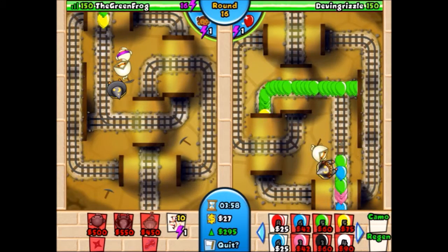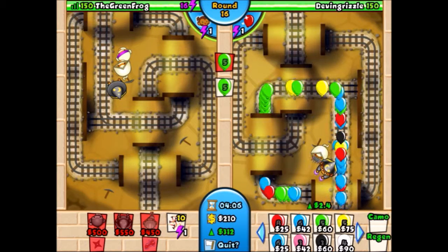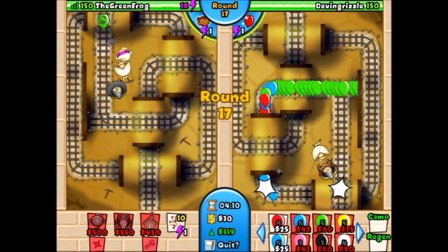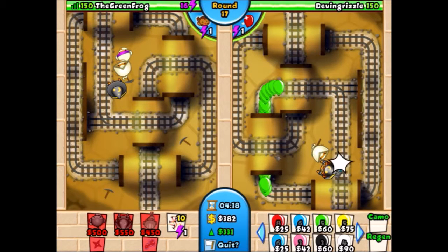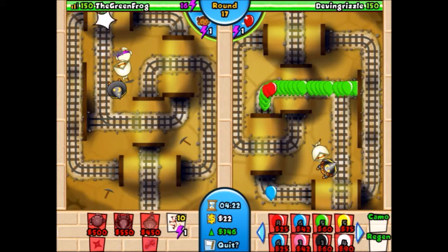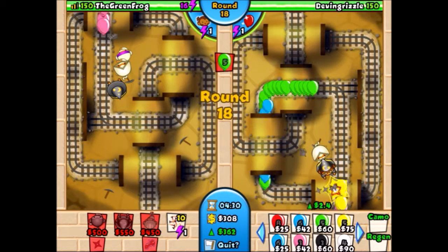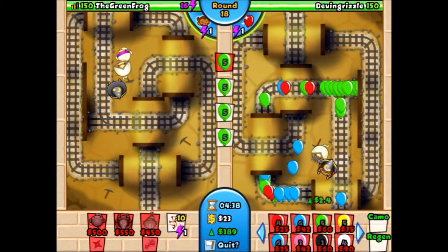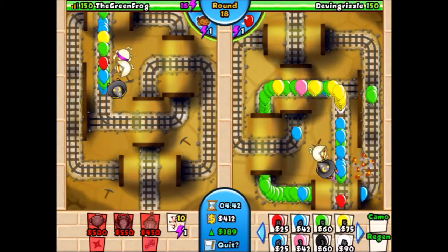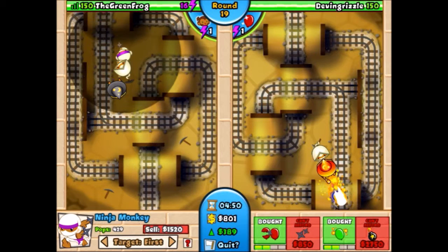This guy is clearly trying to rush me because he hasn't upgraded anything for like the last six or seven rounds. He's having real trouble with the zebras but somehow fending them off — I think it's just the bloon jitsu. He's getting camos now and can pop them pretty easily. The only weird thing is he cannot pop camo leads because the ninja can't pop leads and the apprentice can't pop camo because he still hasn't upgraded it to monkey sense — you can tell because the hat doesn't cover the eyes.